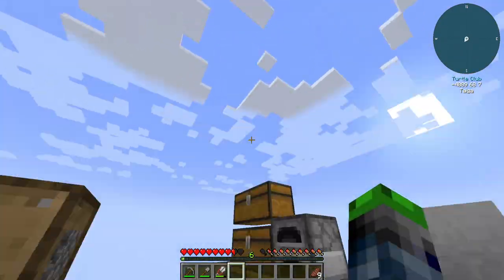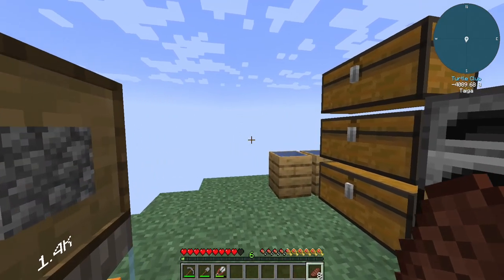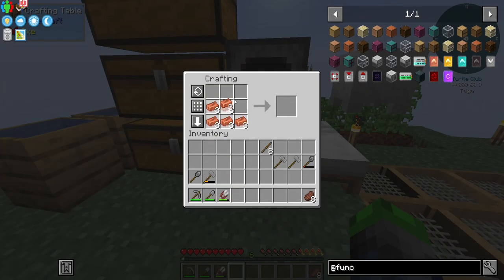I've just been building big towers and then falling down, and I've been taking a lot of damage. So that's why my health is so low. But anyway, I have accumulated 18 ingots of copper to make this guy right here.